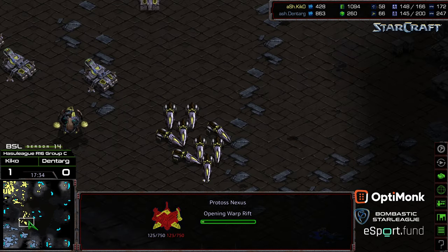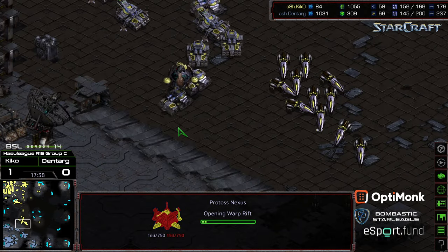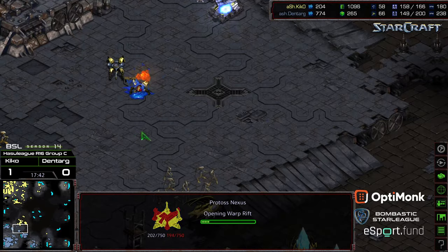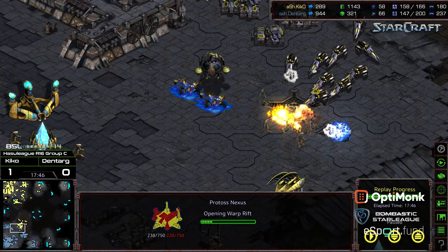More High Templar are getting picked up before they're able to drop Psi Storm. This is again where Kiko's strengths start showing — his ability to move around maps. It only takes a breakout Vulture or two to go ahead and wipe out the bottom right-hand base. Kiko doesn't need to bother with the rest of it — he's got an overwhelming amount of troops. And there's GG from Dentarg, who realizes he just doesn't have anything left. Dentarg drops 2-0 to Kiko. Kiko advances to the winner's match; Dentarg is going to face Exit in the loser's match. Hope you guys enjoyed it — thanks for listening.